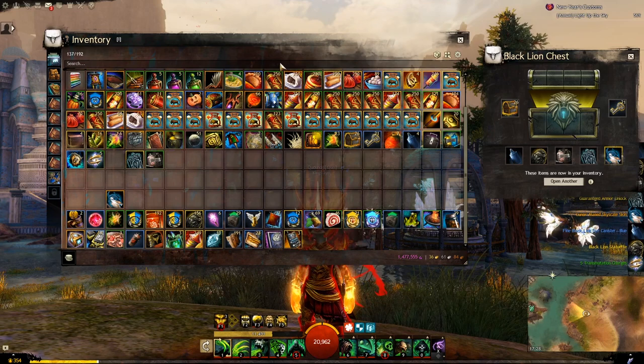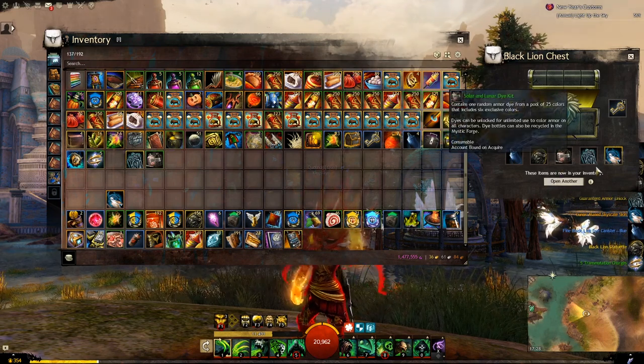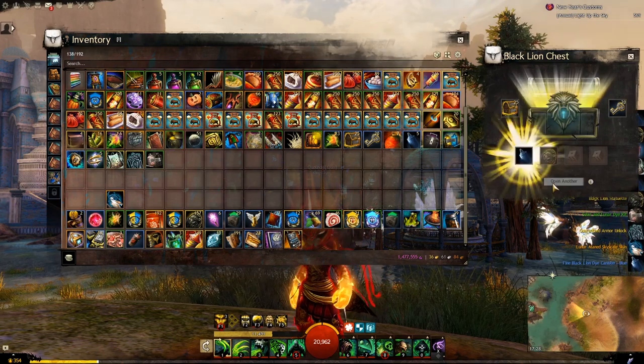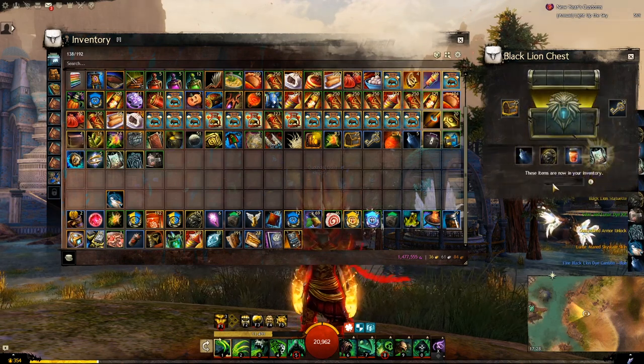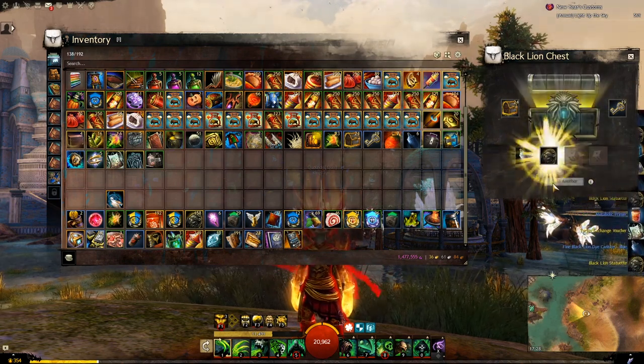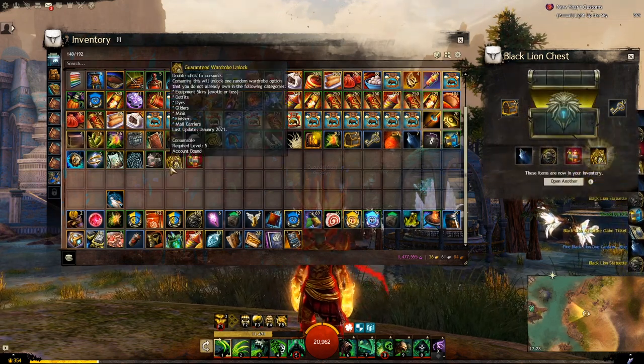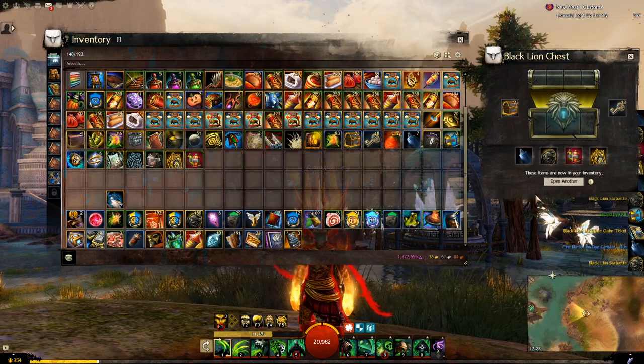What? And we also got a lovely solar lunar dye kit and a guaranteed armor unlock from that. So that is awesome. Rare and valuable — it is rare and valuable. That's crazy good. That's a guaranteed wardrobe unlock and a crimson dye kit there.